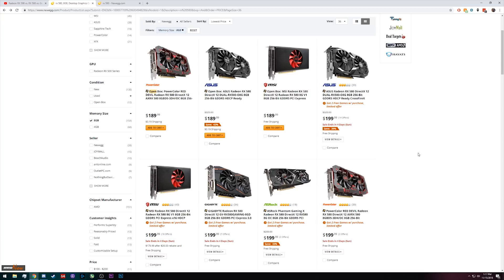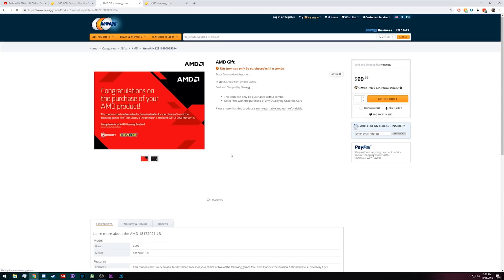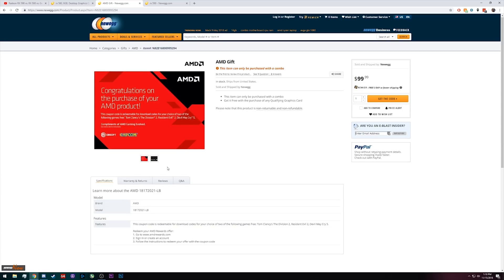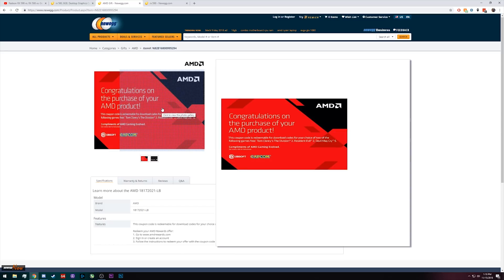If you're planning on picking up those games, absolutely — but there's an asterisk there, because the 580s come with two games as well. None of the three games in the 590 bundle are out yet, so no one will have them unless they pre-order. With the 580 you get to pick two of the three games.